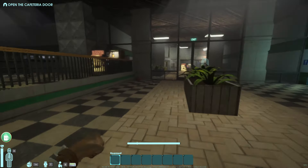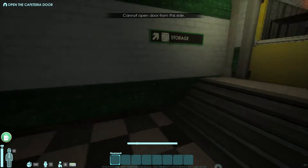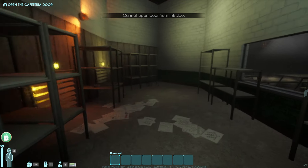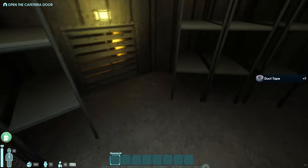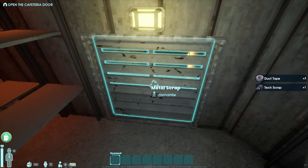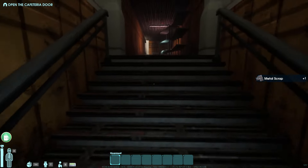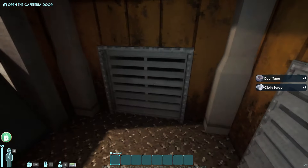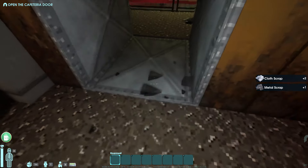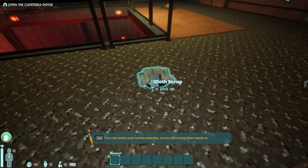What you're tasked to do is figure out how to get into the cafeteria — the door is locked. No worries about spoilers; I'm only going to show the first ten or fifteen minutes of gameplay here just to give you the basic idea. For gathering resources, there will be resources randomly around the map — you'll notice there's duct tape here. You can also dismantle things like scrap metal. For combat, you have many choices — you can be stealthy and sneak past, or go head on and attack things. In this case, let's try sneaking past it.